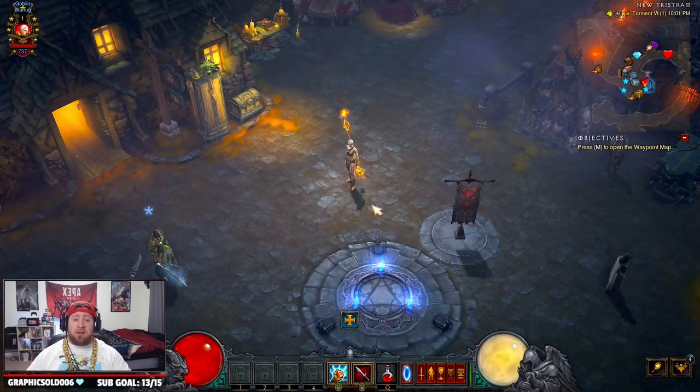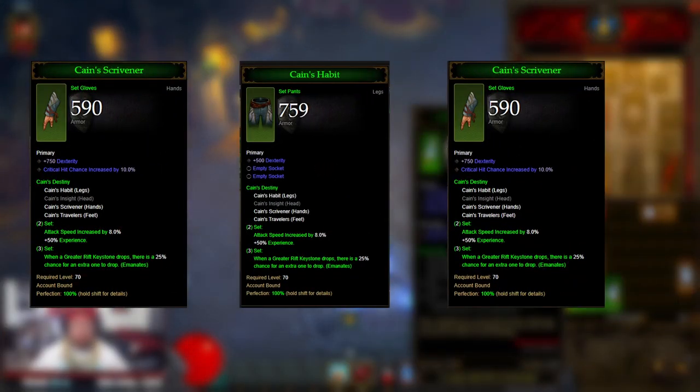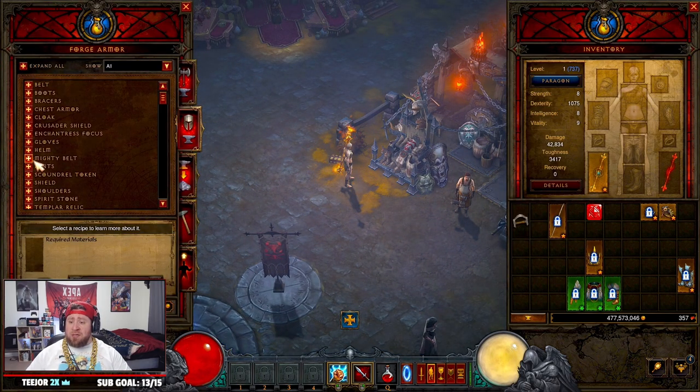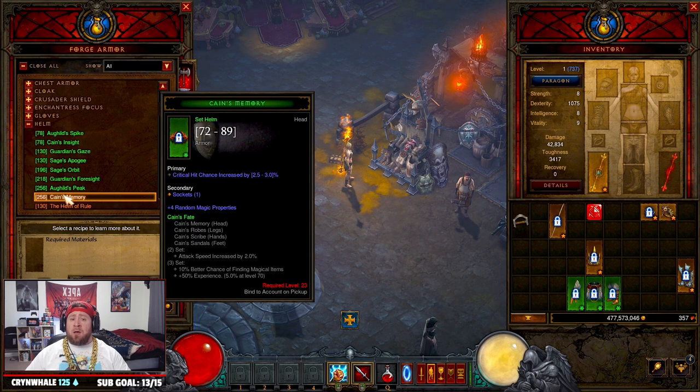The next items you need to boost this process even faster are the Cain's Fate set. Once you have all three set bonuses, you get 50% extra experience — a huge boost when trying to power level fast. To get the Cain's set, go to the Blacksmith and forge it in the armor section. There are four different pieces to pick from; I recommend doing the gloves, pants, and boots.